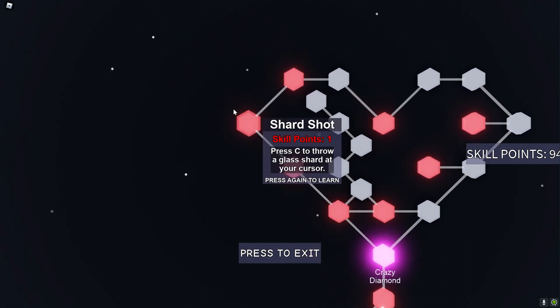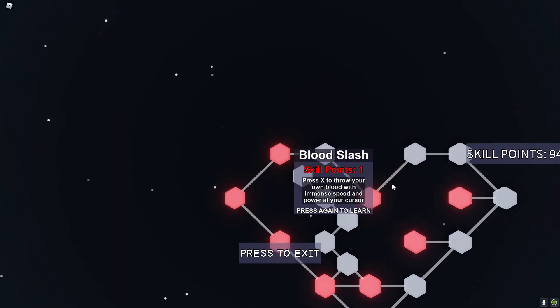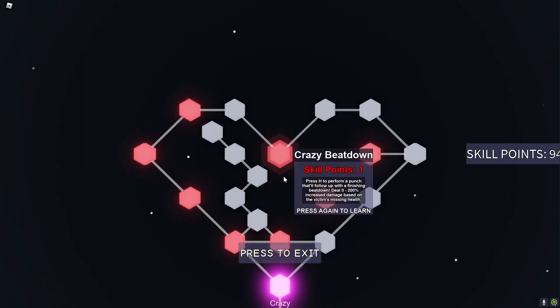Crazy wall — yeah, that's just a wall. Shard — throw a glass shard at your cursor. Blood slash — press X to throw your own blood with immense speed and power at your cursor. Crazy beatdown — that's a beatdown.